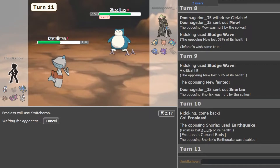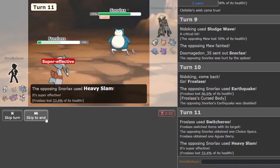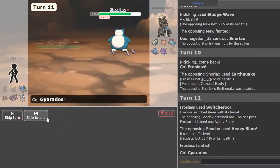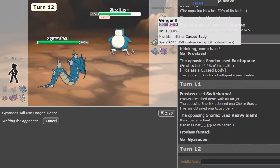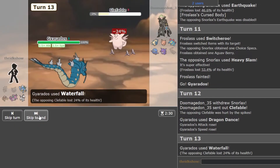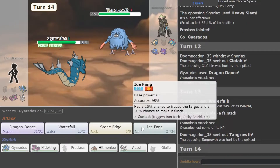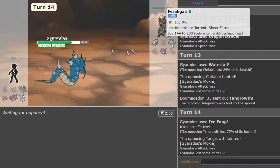He actually gets disabled. That's fine, so now he's locked into that. I can go into Gyarados and Dragon Dance. He does have Unaware Clefable, but he's going to take Spikes. Waterfall is definitely going to kill him from there. Now plus two. It might kill Tangrowth. Alright, looks like we got a sweep with it!